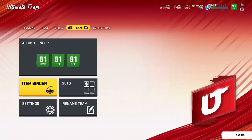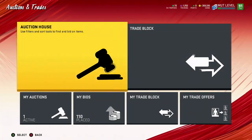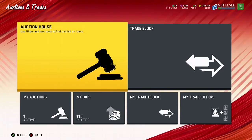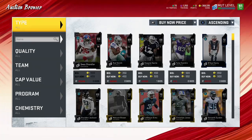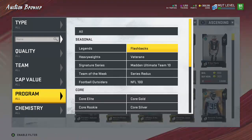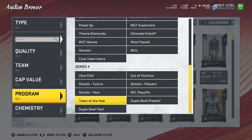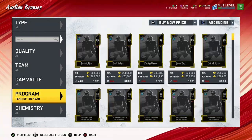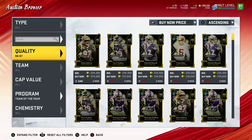Get the cheapest ones you can get. Go through the auction house, keep refreshing, going through, sniping and getting the cheap ones. You build the card up, then you sell it — I'll show you. Let's go Team of the Year defense, and I'll show you what the cheapest card is. I'm going to go 96 to 97. You want to go to all defense.